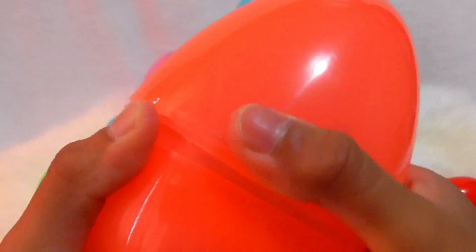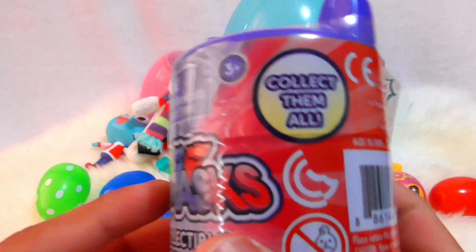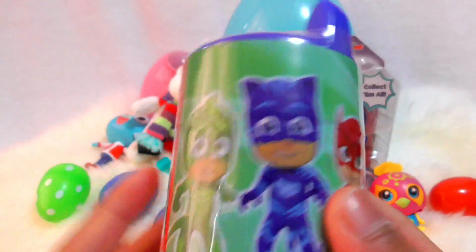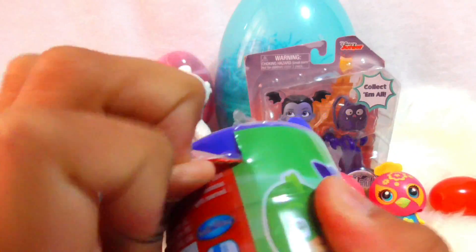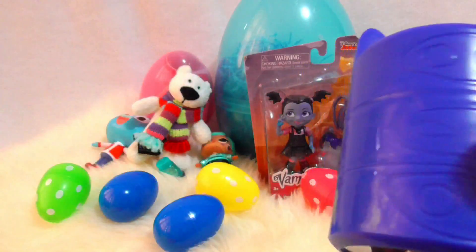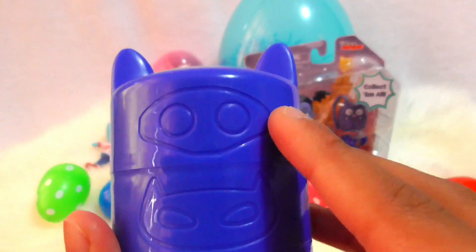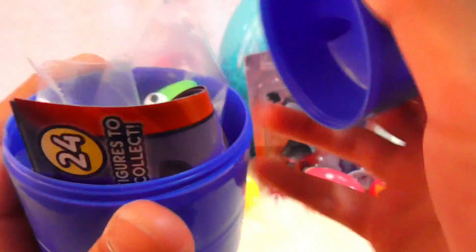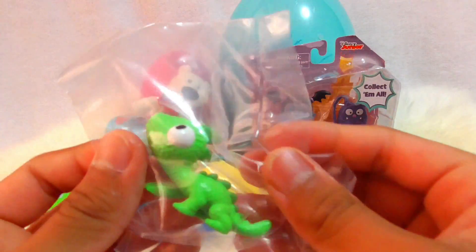And inside we have — what's this? It's a PJ Masks collectible figures. It says collect them all, and on the front it has Gekko, Catboy, and Owlette on it. So let's open it. Here are all the symbols for the PJ Masks — this is Owlette's one, this is Catboy's, and this is Gekko's. And inside we have Gekko!